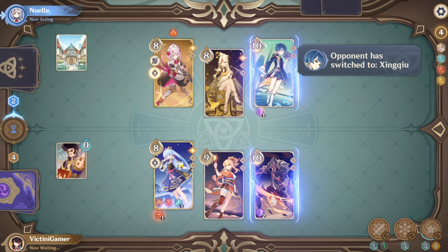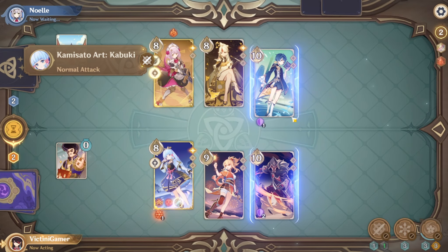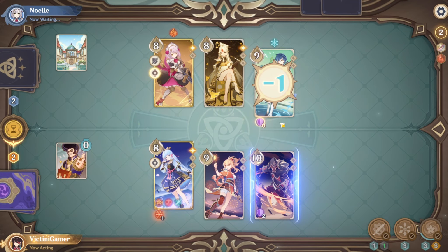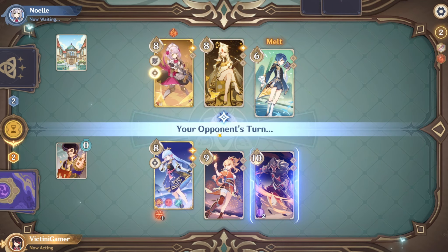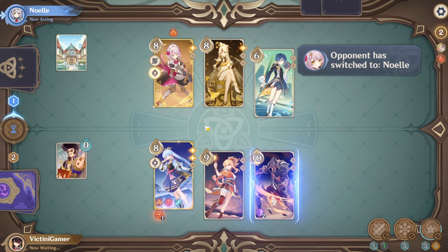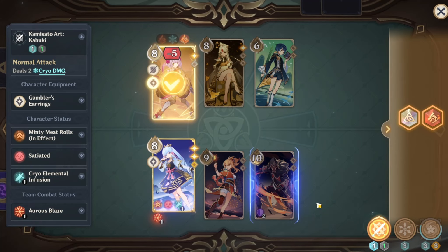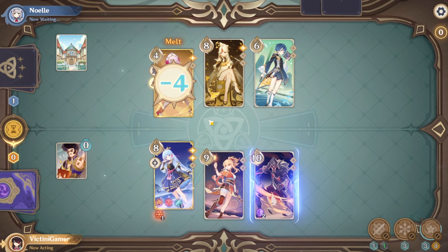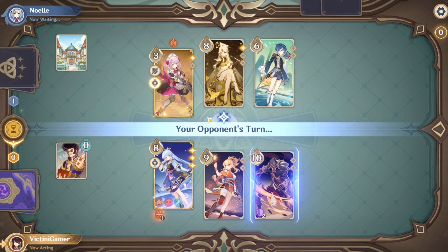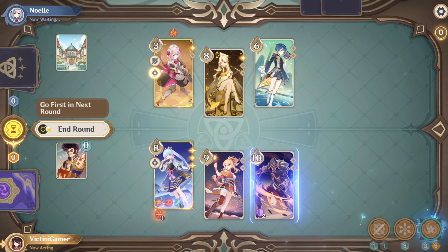Deal some melt damage. We're doing the Ayaka combo again. There we go. We can do one more normal attack here. Yeah, let's do that. There we go. Easy damage. We can end our turn.